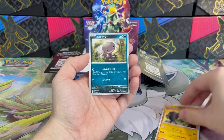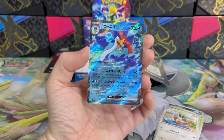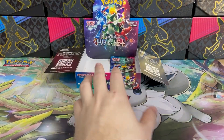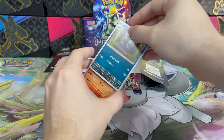Tauros once again, Wooper, Tropius, Yangoos, and yes — Quaquaval EX! So now I got all three starter EXs — that's unbelievable. I would say Meoscarada is my favorite. What do you think — which EX card is better?